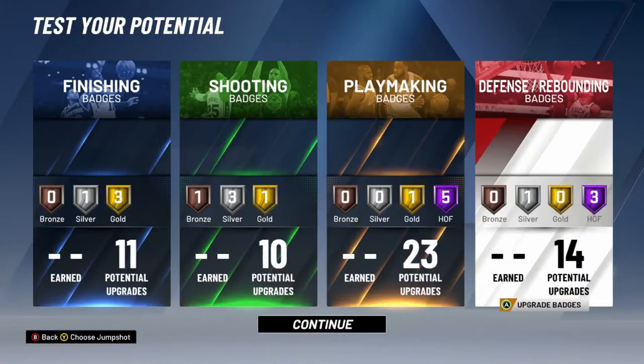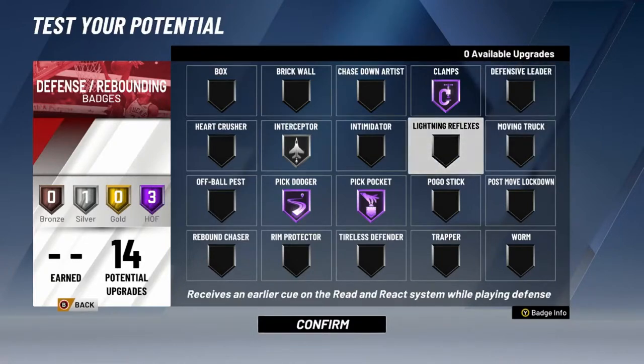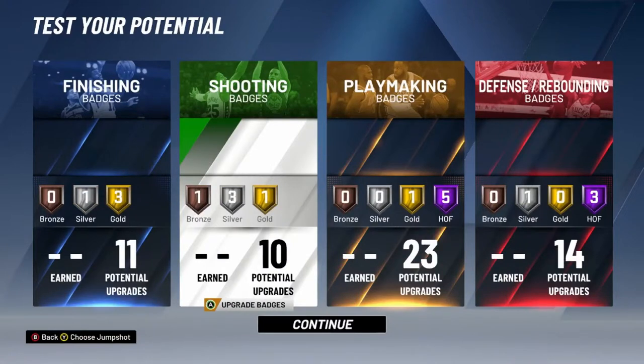Look at this build: eight Hall of Fame badges, five gold badges, five silver badges, and one bronze badge. This build is another all-around build — I guess I'm gonna pretty much be showing y'all four of the best builds in the game. This build is an all-around do-whatever-you-want take-your-lunch-money type build. It's a bully build as a point guard, six foot five. You can guard a high range and you have Hall of Fame clamps — who's really getting past you? Nobody. This is a great build and you can score with ease. This is the most slept-on build in the game — probably the most overpowered build if you're good at the game.